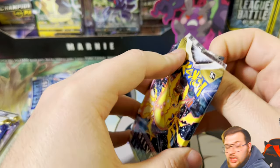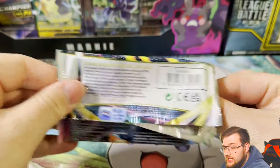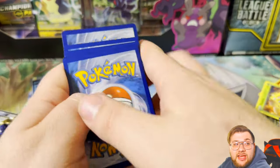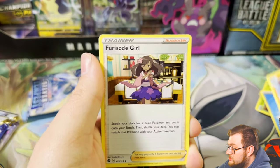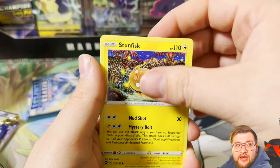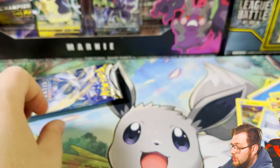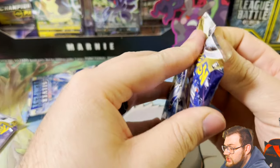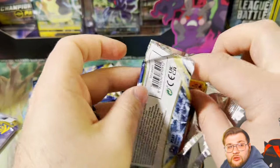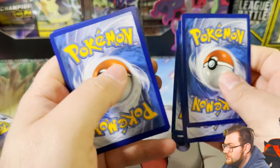Reverse Durant and a Mawile V ultra rare — nothing crazy. I do believe there's a Mawile V trainer gallery card in here as well, so that's pretty cool. I'm not feeling the greatest today, so I apologize if that seems to be draining my energy. We've got Verso, girl, Gold Bat, Emolga, Beldum. Then a reverse and an Arcanine. Next we have another Lugia pack. We're also looking for the Lugia V-star gold.